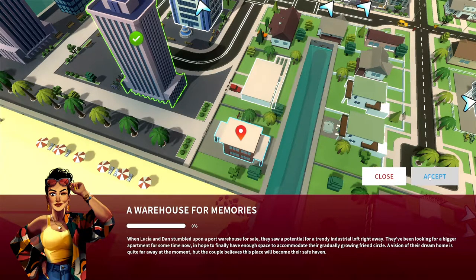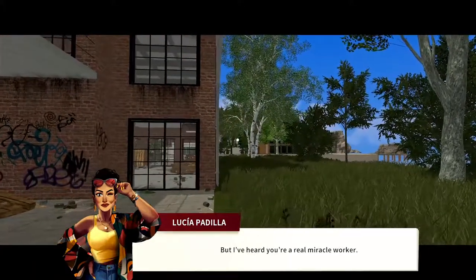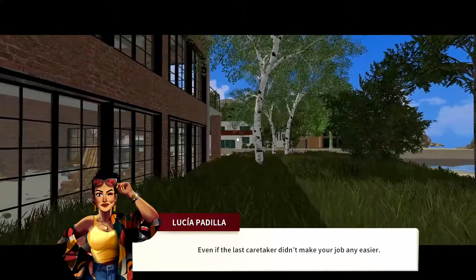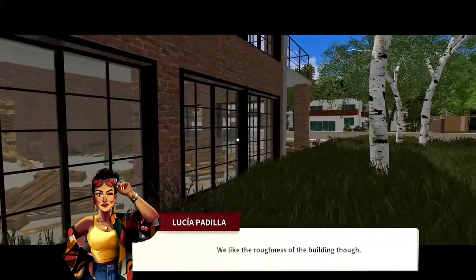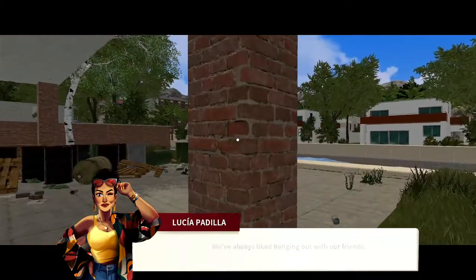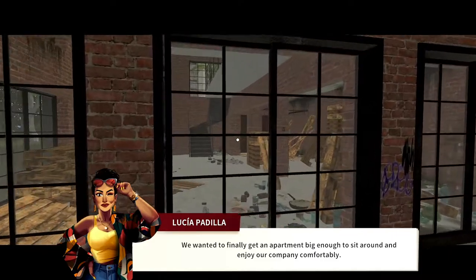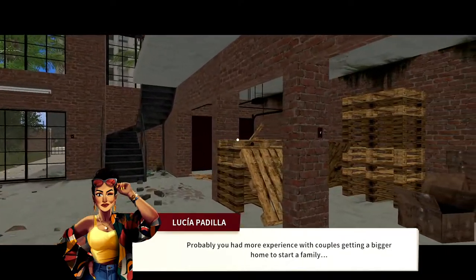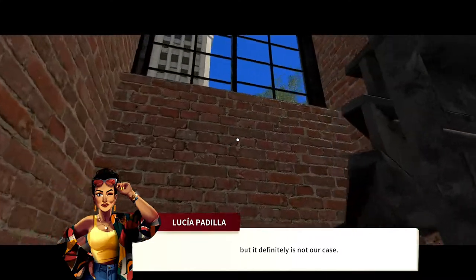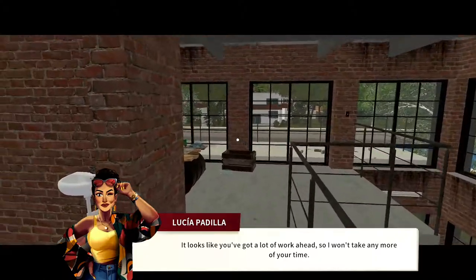A warehouse for memories - jump over there and check this out. It's not exactly a house, but I've heard you're a real miracle worker. I'm sure you'll make this place habitable even if the last caretaker didn't make your job any easier. We like the roughness of the building - this is supposed to be a grown-up living space. We've always liked hanging out with friends, and since we're getting a bit too old for clubbing, we wanted an apartment big enough to sit around and enjoy company comfortably. Child-friendly is not something you need to worry about.